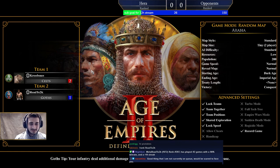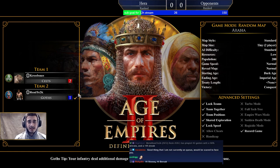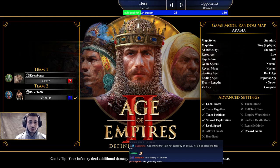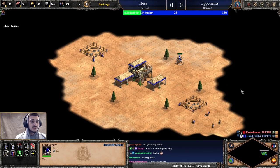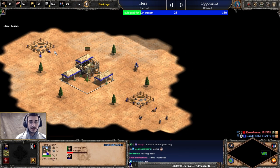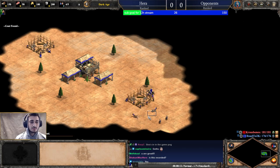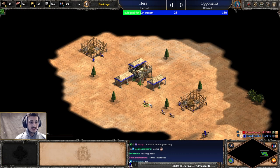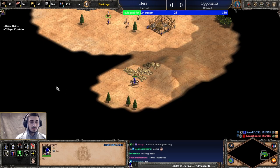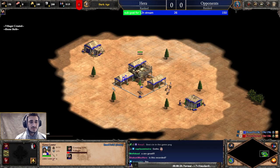I got Goths against Celts. The first thing we're going to do is make two houses after queuing villagers. Right away before the game starts we'll just start by spamming our create villager hotkey so that right off the bat we have villagers coming out of our town center. I'm going to drop two houses right away and start bringing the sheep back. We're not going to cover sheep scouting just yet — I'll keep it simple and focus on just gathering our resources.